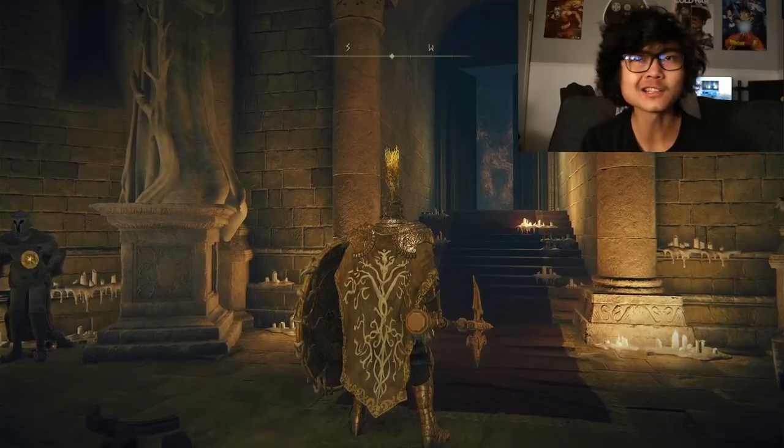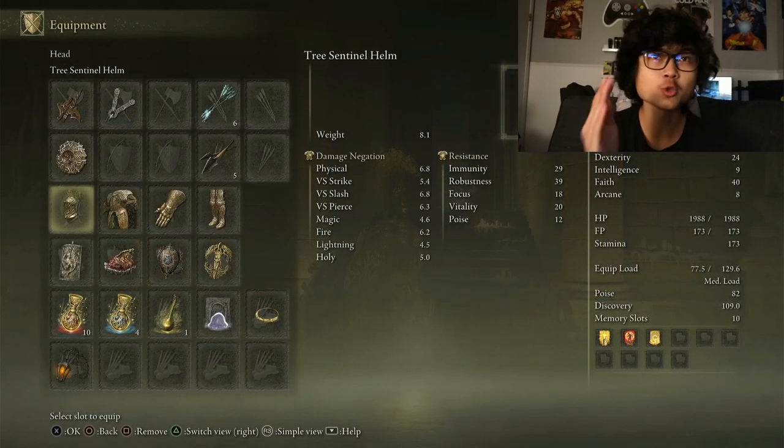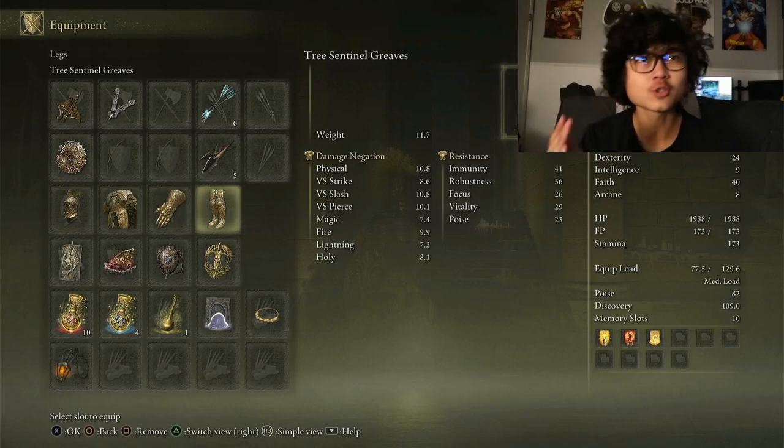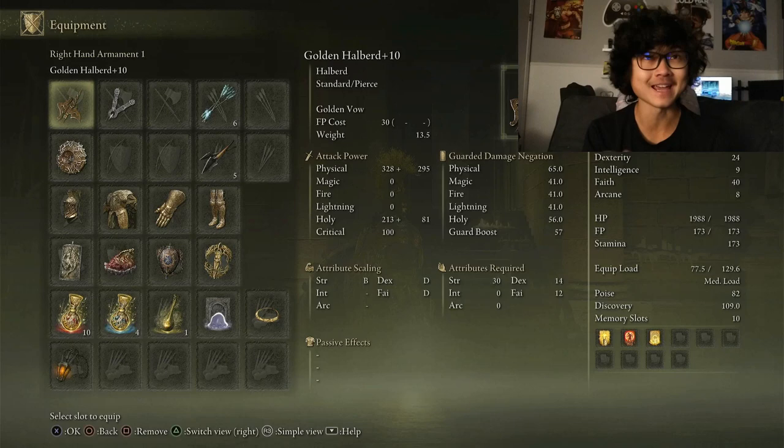Today I want to find out: can we beat Elden Ring as a Tree Sentinel? To lay out the rules for this challenge, we can only use armor and equipment the Tree Sentinel would be able to use — so we have the Tree Sentinel helm, armor, gauntlets, greaves, and then we also have the Ur-Tree Great Shield and the Golden Halberd plus 10.